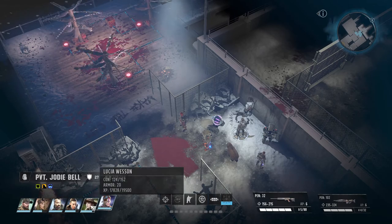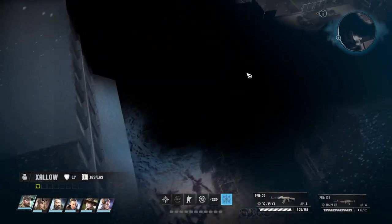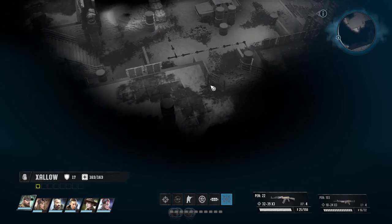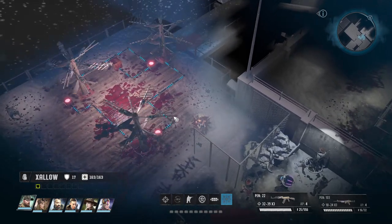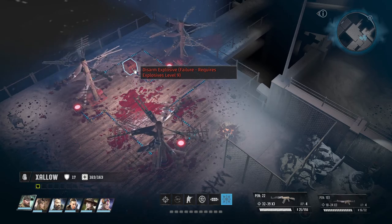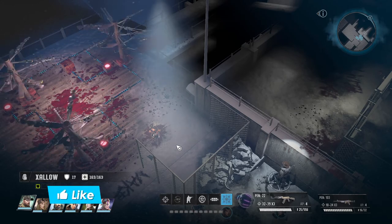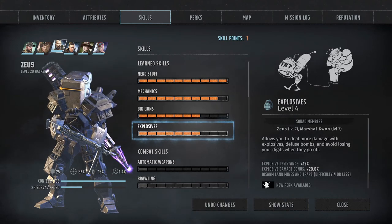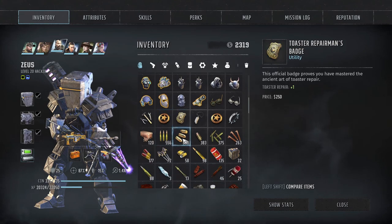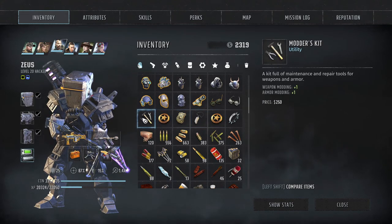So that was a bit of maintenance there. Let's see, everyone is loaded. I'm hoping that we can get around to these guys over here. Where's - nine explosives. How much explosives do we have? Seven. Do we have any items that help with explosives? No. All right, that kind of sucks.